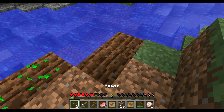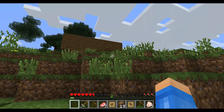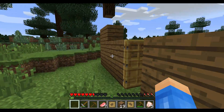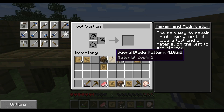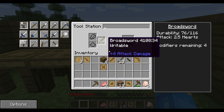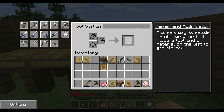Like I said, there are other materials you can make stuff out of, and once we start getting good materials things will last much longer. You can always repair tools too — if we have a piece of wood and the tool is about to break, we can go into the tool station, hit repair and modification, and put wood in there. One piece of wood would fully recharge it.